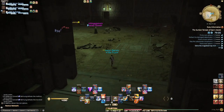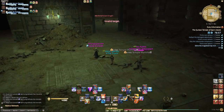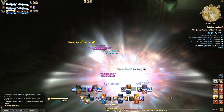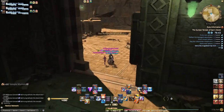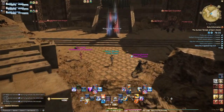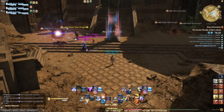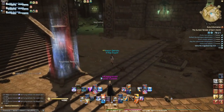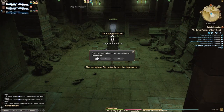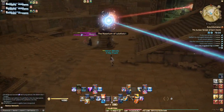You get a couple of mummies that come out of tombs — just kill them. You have to go into the two side rooms here and place two of the spheres that you picked up. There's not a way to get it wrong because you're prompted to apply the correct one. Then you come here and put in the last sphere.